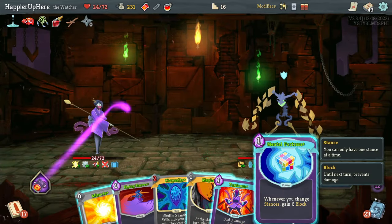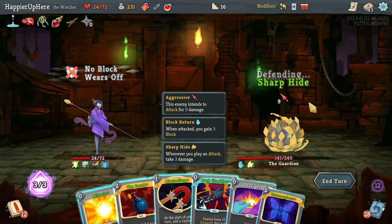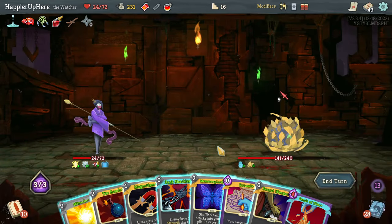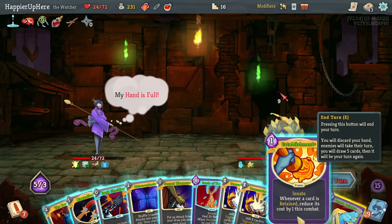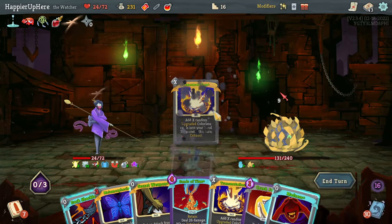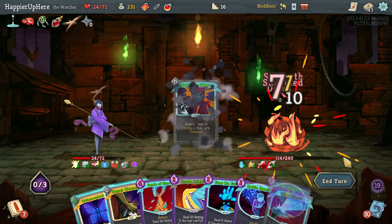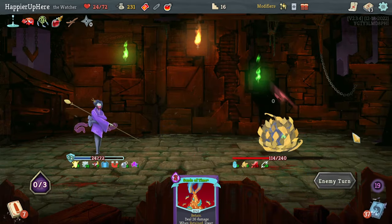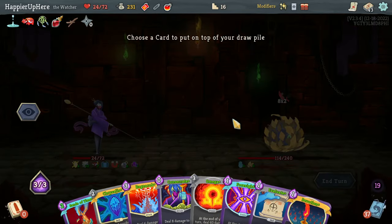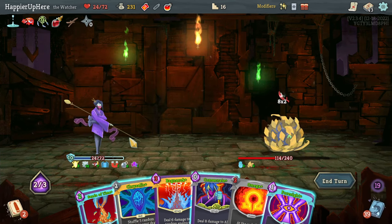This turn I'm not being attacked. Let's do Master Reality and Alpha - the Beta will be upgraded. I can get a Secret Technique to grab that Beta, get the Omega - that should help quite a bit. I'll do Flying Sleeves which will trigger with Panache. I am fully defended thanks to Plated Armor. Let's do Insight, hoping to get the Omega. Let's do Miracle, Scrawl - still no Omega. Let's do Establishment and Magnetism. Let's play the Bomb and Transportation - Madness hits the Metamorphosis. Play one more card, Dark Shackles, to trigger Panache one more time.